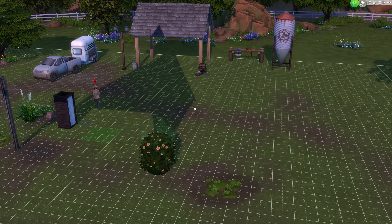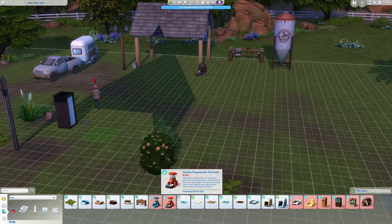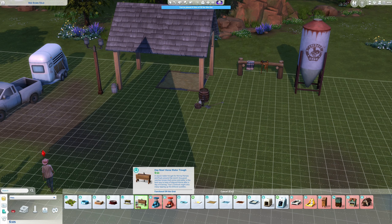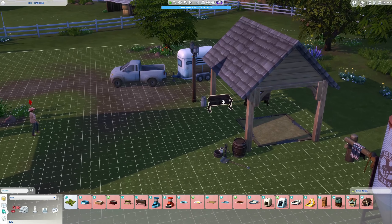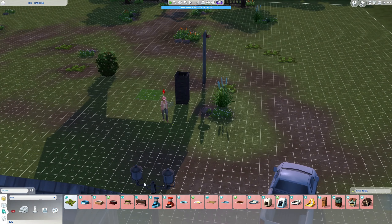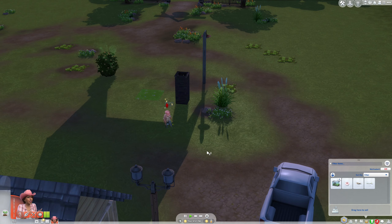Maybe we can get the horse stuff. Pets — let's see. We need a horse bed, it's $50. We need a water trough and a feeding one. I'm not sure this roof gives any shelter since it's debug, but at least it looks nice. Now we're set — as soon as we have enough money for a horse, we can get a horse. Which is awesome.